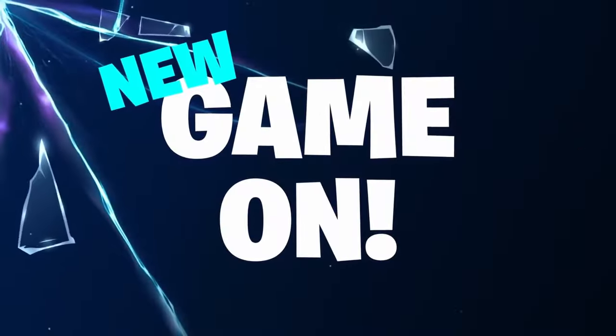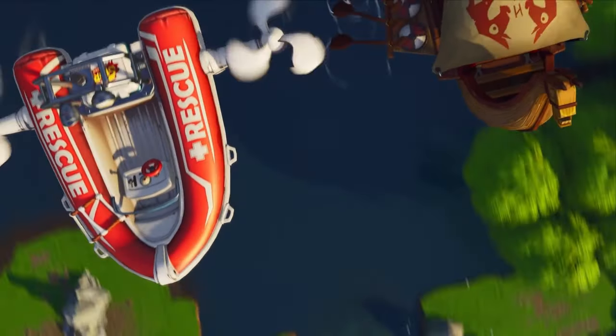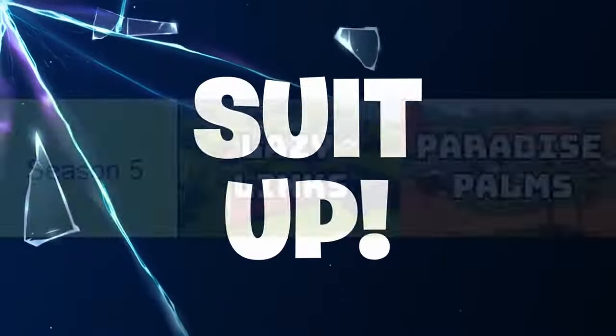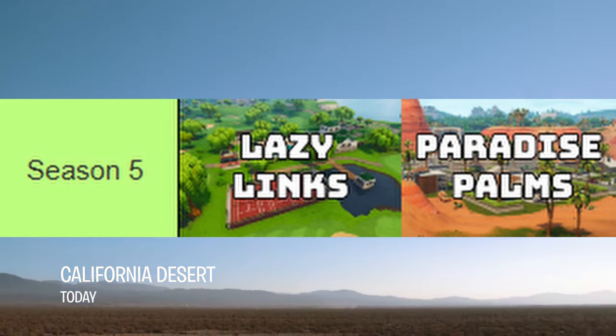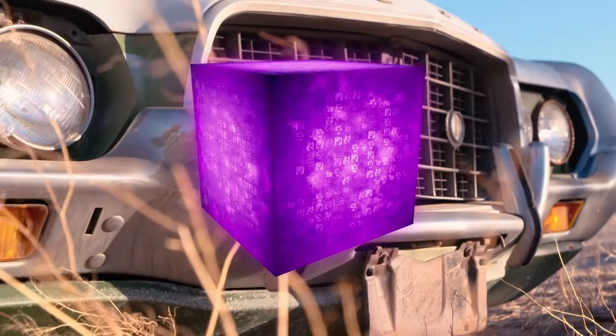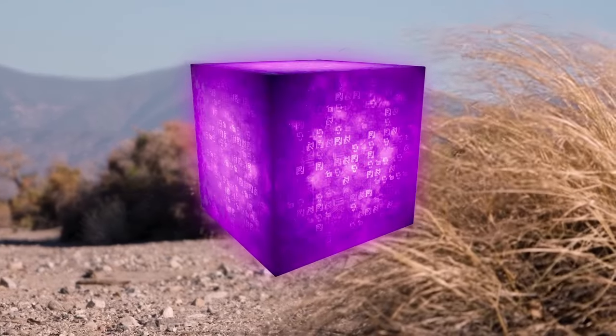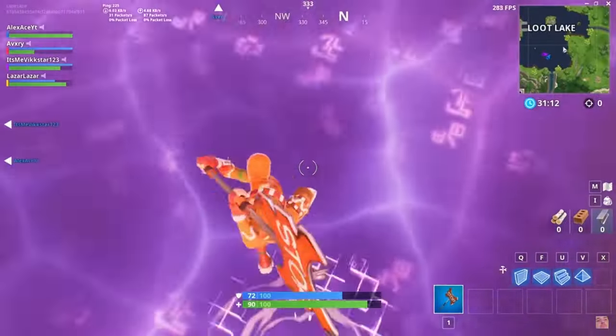On top of that, we also had two toys — the basketball and the golf ball — which could interact with the map. At Lazy Links you could play golf with the golf ball, and at one of the basketball courts on the island you could shoot some hoops. Map changes this season included Lazy Links replacing Anarchy Acres and the Desert Biome featuring Paradise Palms replacing Moisty Mire. Season 5 also introduced a giant purple cube the community named Kevin, and after a long journey across the island it landed in Loot Lake, making the water bouncy in the last week of the season.